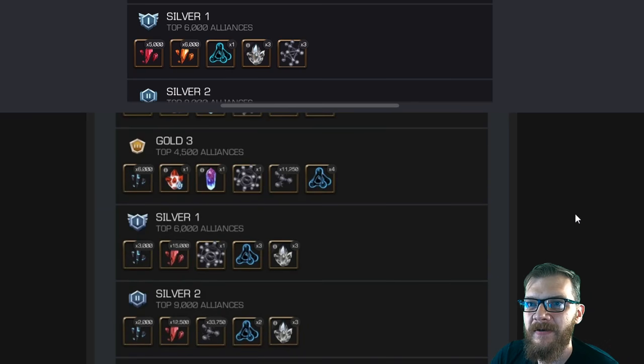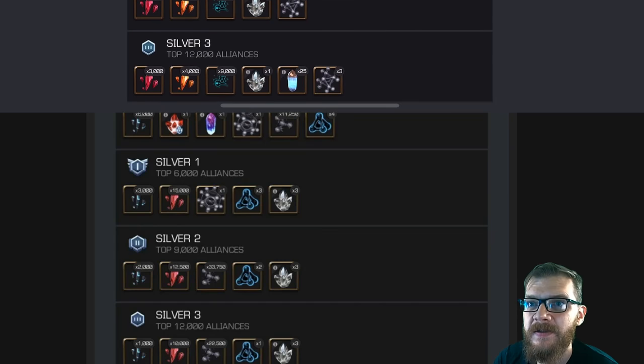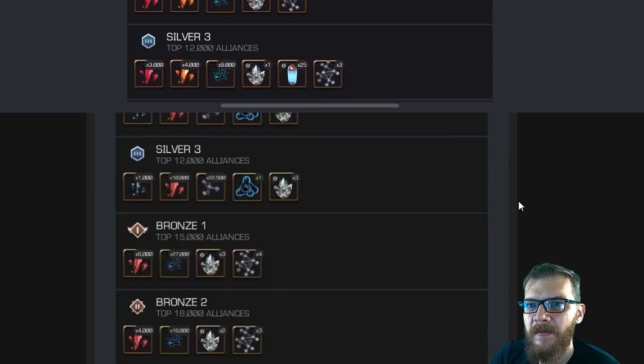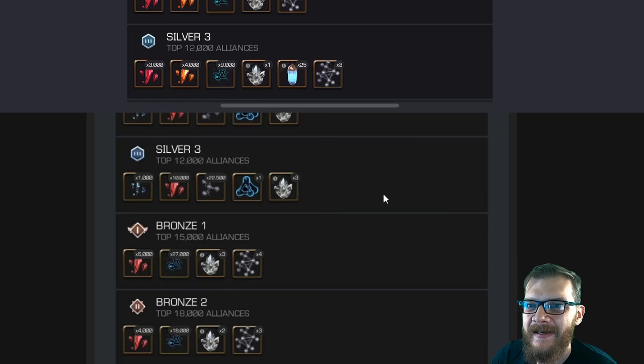Even lower, we see very significant increases. Silver 1 already gets 6-star shards, 15,000 5-star shards, and a full T5 Basic — definitely very potent improvements. The lowest tier that gets 6-star shards in the new system is Silver 3, which used to get only 3,000 5-star shards and 4,000 4-star shards, and now gets 1,000 6-star shards, 10,000 5-star shards, and half a T5 Basic.